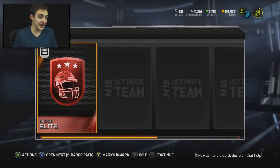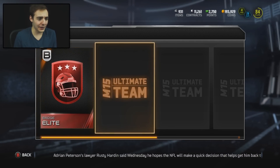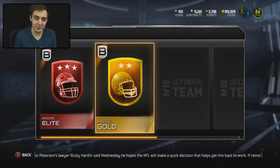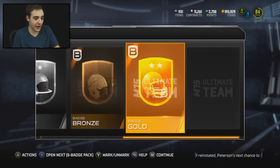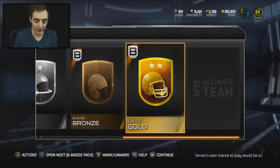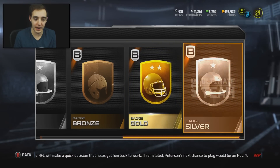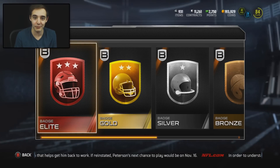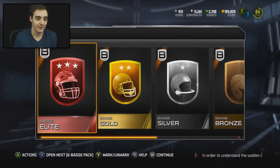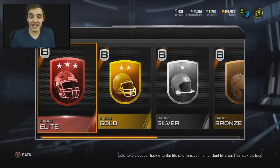Just like that we get an elite! Wow, that was fast. We do get a gold as well. They just threw it out there and I thought we were about to get another one. My controller was slipping out of my hand and that was a nice pack. Oh baby, we already got one — that is crazy. Alright, let's open up the next pack.